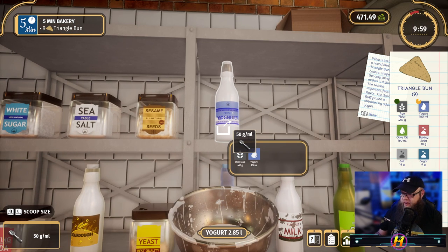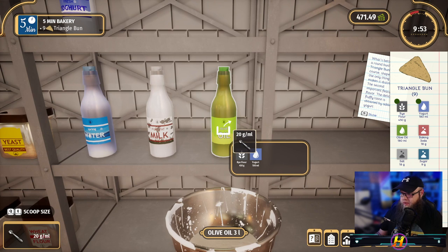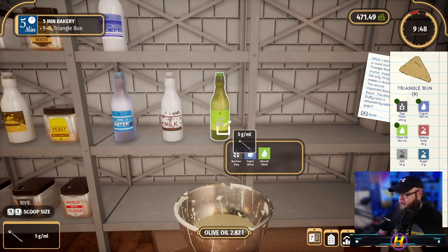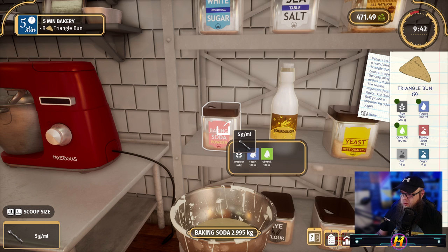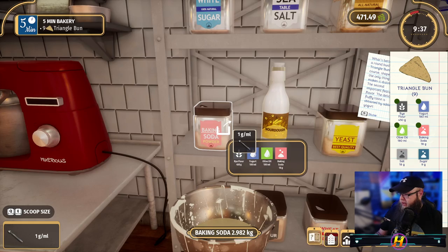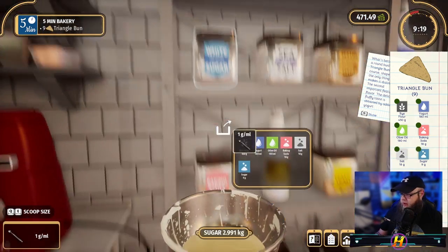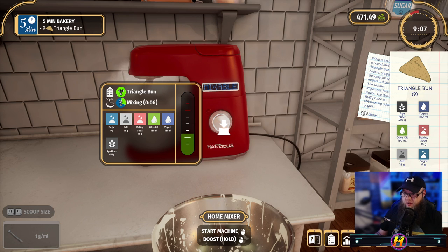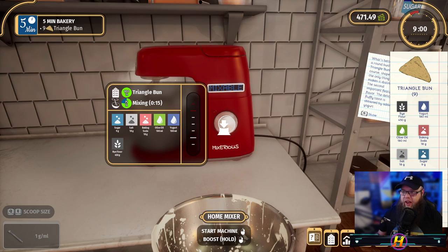180 grams of yogurt — one fifty, sixty, seventy, eighty. Olive oil, 180 grams — fifty, sixty, seventy, eighty. 18 grams of baking soda — this is where I used to go wrong in school — fifteen, sixteen, seventeen, eighteen. 18 grams of salt, and nine grams of sugar. This is mixed for 20 to 35 seconds — turbo mode! If I keep doing that I'm going to break it, it's definitely going to happen at some point.